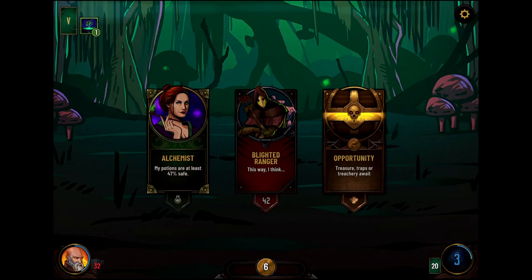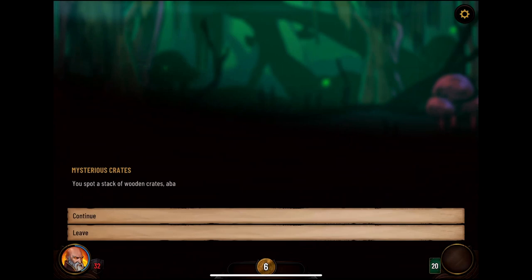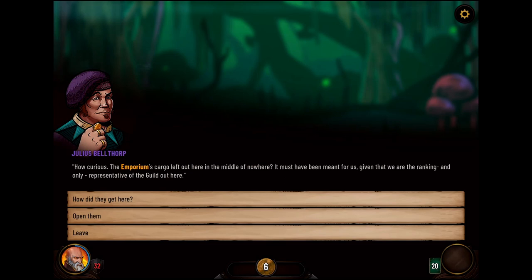Blighted Ranger — opportunity, let's try that. You spot a stack of wooden crates abandoned and unopened; each dark wood box is branded with the symbol of an Emporium Raven — a black bird with its long claws around a pair of scales. How curious — the Emporium's cargo left out here in the middle of nowhere. It must have been meant for us. By Telexpress of course — the Emporium's patented teleporting system. It's far too complicated to explain, and we signed many NDAs detailing various gruesome ways we'd be dismembered should we break these most sacred of contracts.